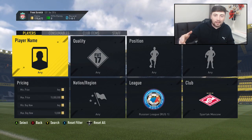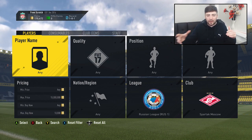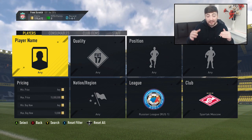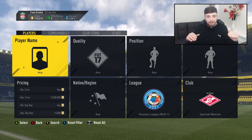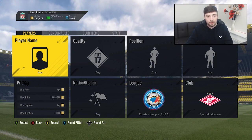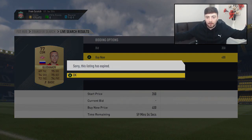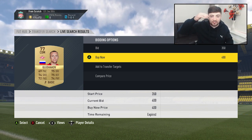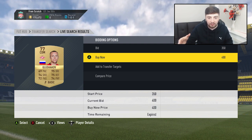For the second filter we're going to explore, I got around five clips on the previous one so we'll move on. We're going to be looking at Spartak Moscow players of any quality — these are all on the market for around 10,000 coins. This is genuinely one of the best sniping filters that has been on FIFA 17 through marquee matchups. We've already seen one for 400 coins — minimum price — so I've just missed out on 9,500 coins profit right there.